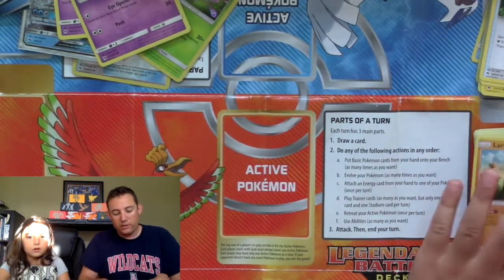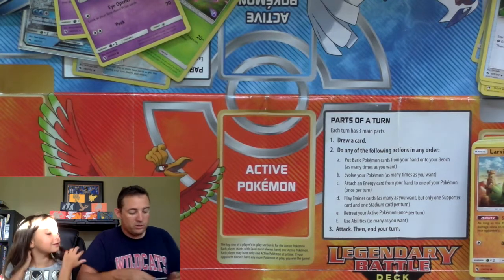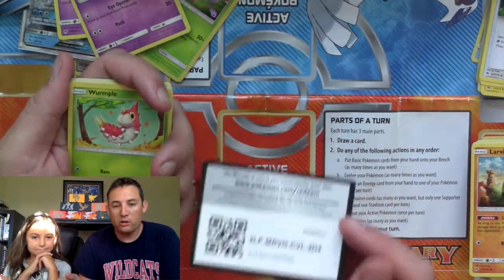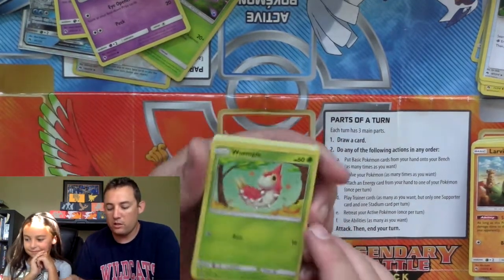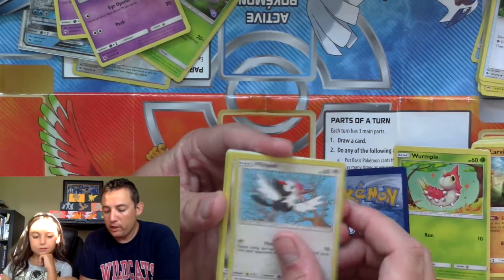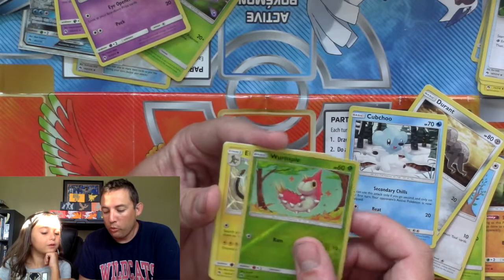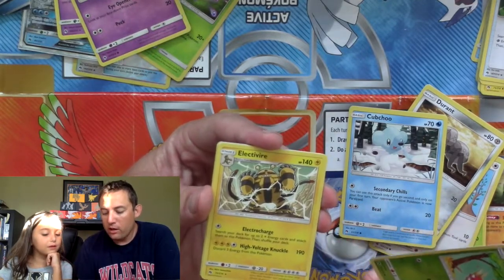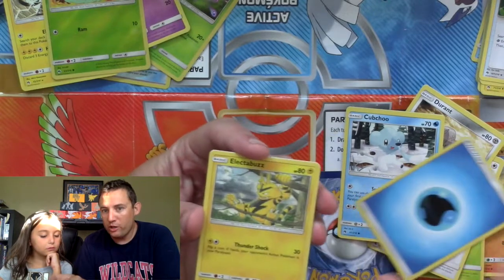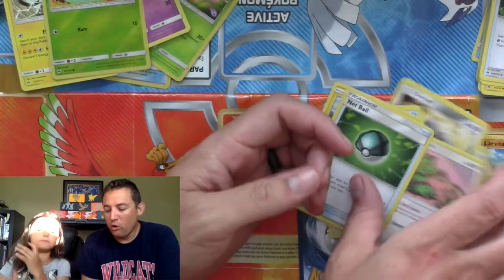On to the last pack — this is what it all comes down to. One last pack. There's your code card. Wurmple, Hoppip, Pikipek, Durant, Krookodile, Wurmple, and an Electivire as the rare. We have our energy card, Electabuzz, Kecleon, and a Net Ball.